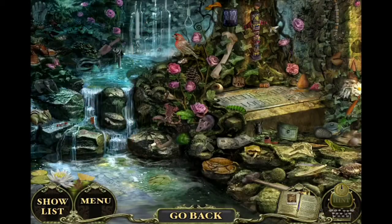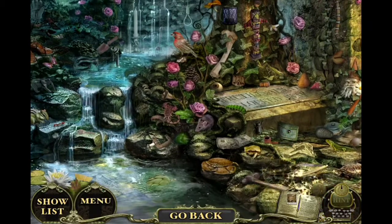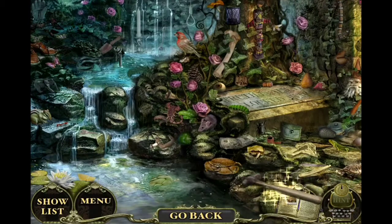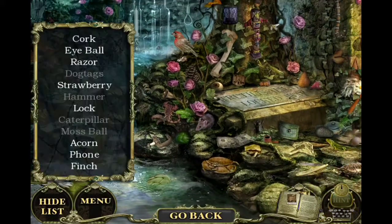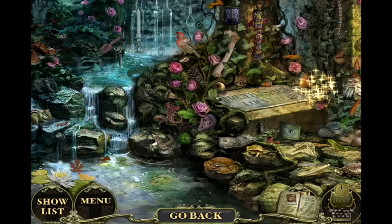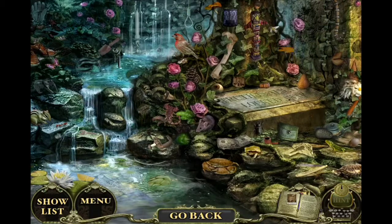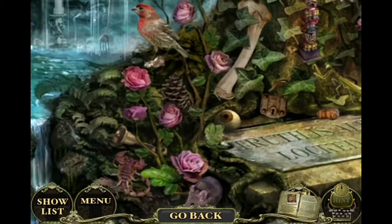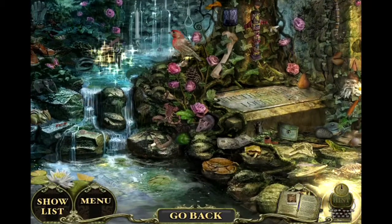More puzzle finding — I randomly tapped over here and already found something. This is probably the most boring episode ever. Just tap everywhere. On PC, whenever you click too much it actually screws up your screen for a second. You have a tap limit — if you hit the screen too much without finding something it binds up your screen for like five seconds. I'm surprised that's not in this mobile version.